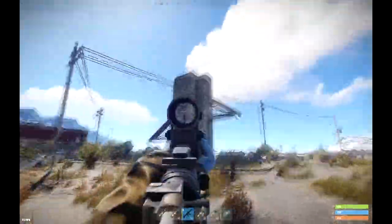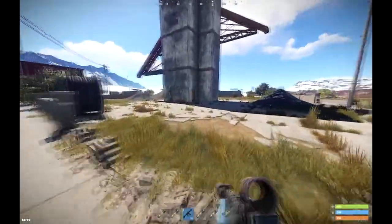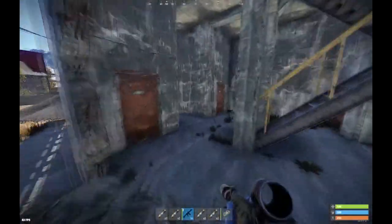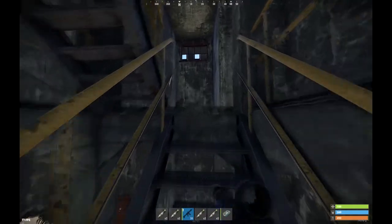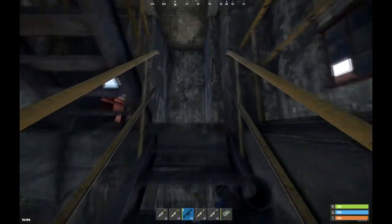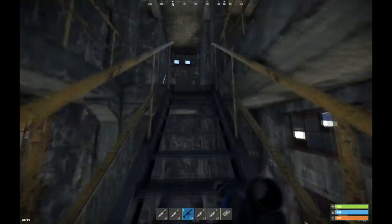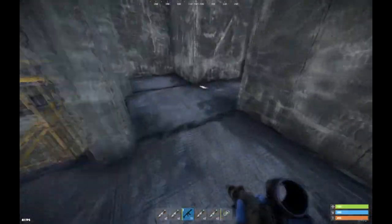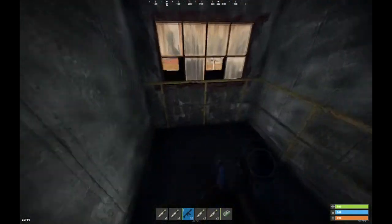You go up here — this building. You need to find this straight building here. Go up to the top. There'll be something to loot there, grab that, then go back down. It's only one fuse, sorry — not two.